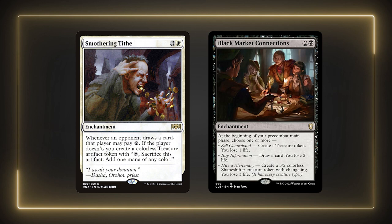To wrap up the ramp section is Smothering Tithe and Black Market Connections. I pretty much put Smothering Tithe in most lists that can run it — it's an extremely effective card in Commander. Two mana isn't a lot to pay, but most opponents will just let you have the treasure. Black Market Connections is a newer card that honestly is incredibly good. I've been experimenting with it in a few decks and it's been really helpful overall. Versatile cards like this can be incredibly powerful, and with Xur giving enchantment creatures lifelink, we'll be able to heal through all the costs.